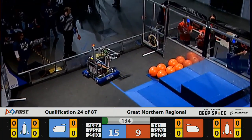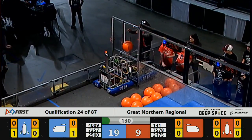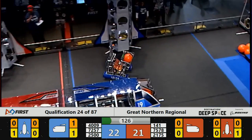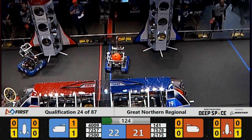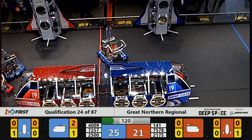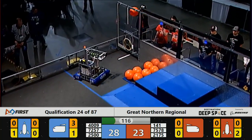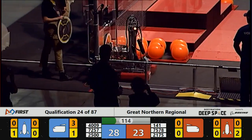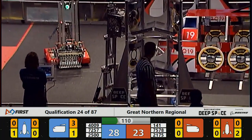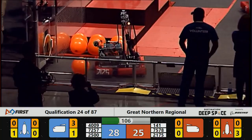7257 Street Rats delivering a piece of cargo. We now head into the tele-operated portion of the match. 2175, the Fighting Calculators, placing hatch panels on the Red Alliance rocket. 4009 DNA delivering another piece of cargo to the cargo ship, and delivers yet another piece of cargo.